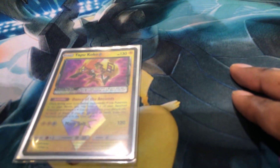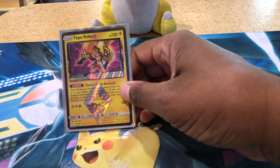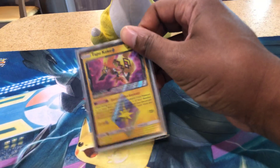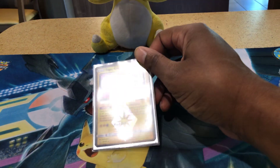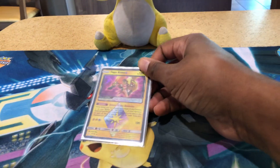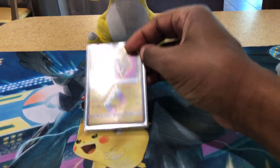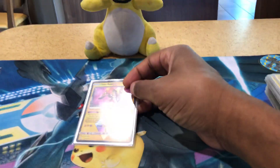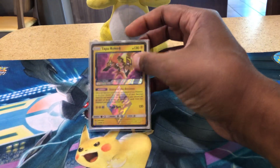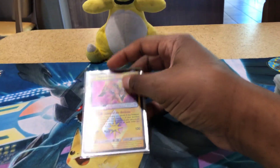We have one Tapu Koko Prism Star, in here for its Dance of the Ancients ability. Basically when it is on your bench, if you have two energies in your discard pile, you can remove this from play and put those two energies on two of your bench Pokemon. This is another part of the energy acceleration in this deck, which is very, very good.